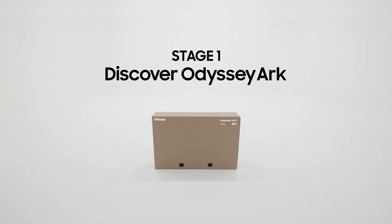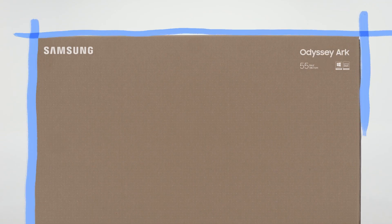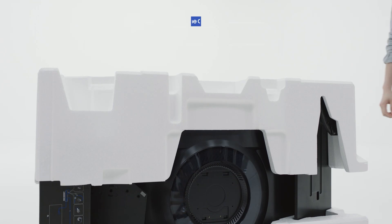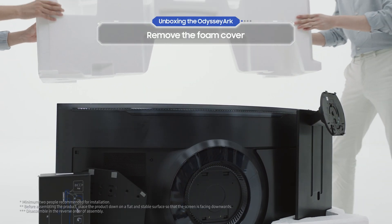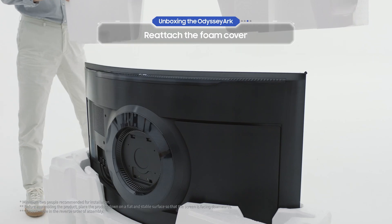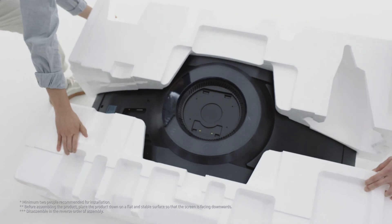Stage 1: Discover Odyssey Ark. When you're unboxing the Odyssey Ark, find a quest companion to help you out. First, remove the foam cover. Then, after you've taken out the stand and the One Connect, reattach the foam cover. Be careful when you lay the main body down flat on the ground.